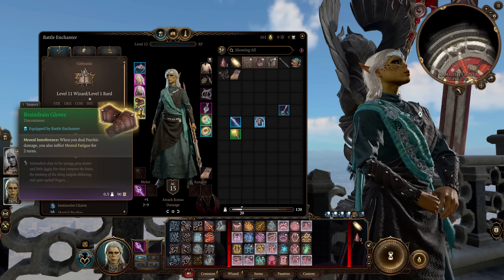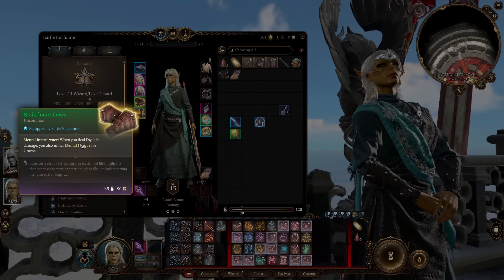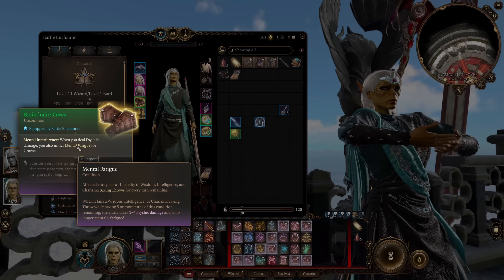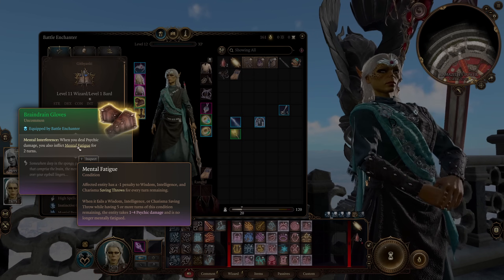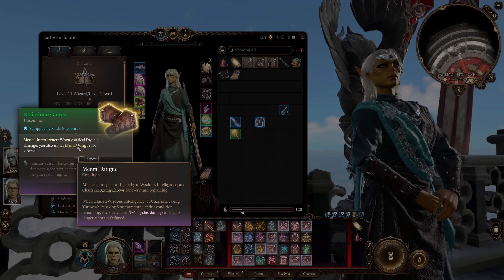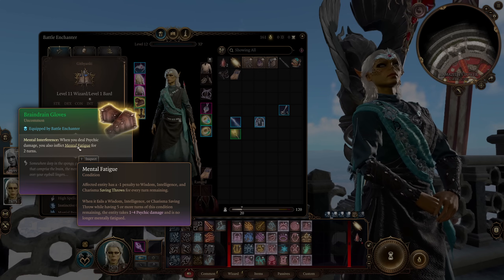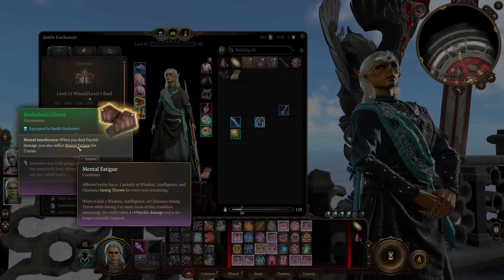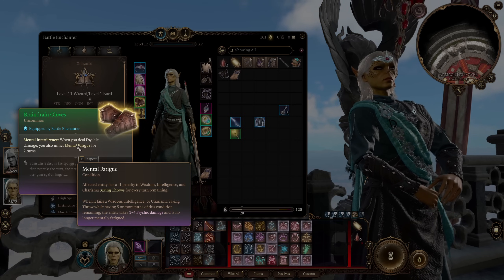As well as, we have the Brain Drain Gloves. Whenever we deal Psychic Damage — and we have the options here, Dissonant Whispers and Vicious Mockery — we're going to inflict Mental Fatigue. Mental Fatigue gives our enemies a negative one penalty to Wisdom, Intelligence, and Charisma saving throws for every turn remaining, and this can stack. Whenever the creature fails a Wisdom, Intelligence, or Charisma saving throw while having five or more stacks, they take 1d4 Psychic Damage. This is going to help us have an even higher chance to continuously inflict these conditions, allowing us to switch and swap which enchantment spells we're using on the fly.